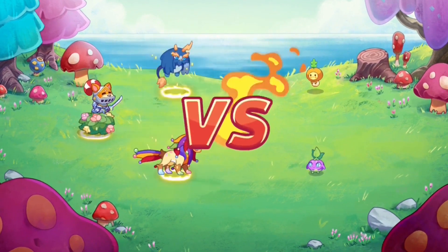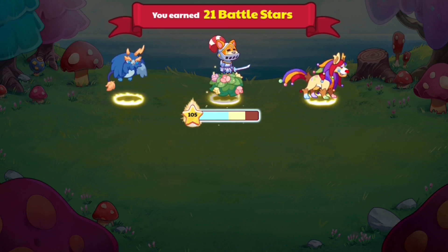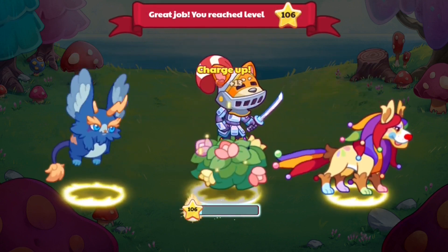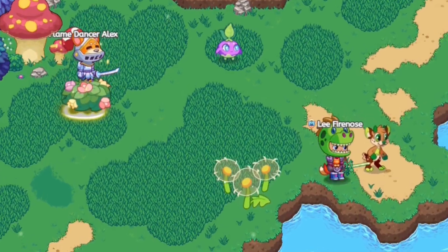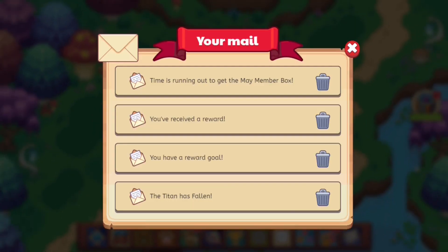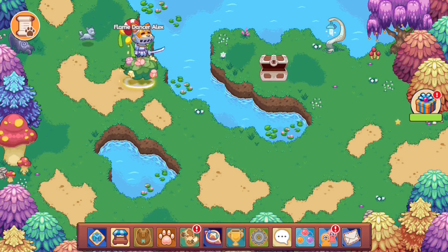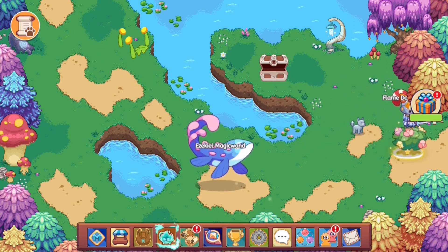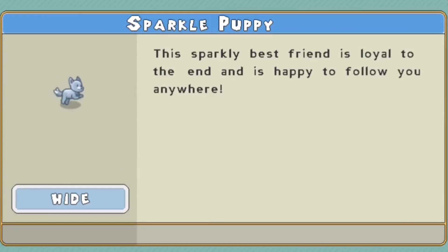Let's just beat up this first enemy and get ourselves this pet — that's all we have to do. It was meant to appear in the shop, but that shop never appeared the way it was shown. You'll be able to get a pet that hasn't been available for quite a long time. Right over there, as advertised, our mailbox has our reward in it. We actually received it! A new buddy — would you like them to follow you? Yes please! Our teacher has sent us a reward.